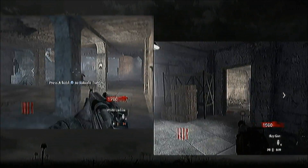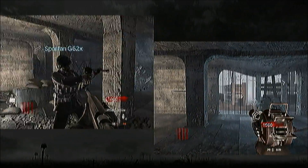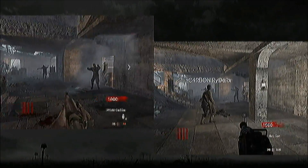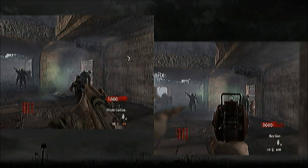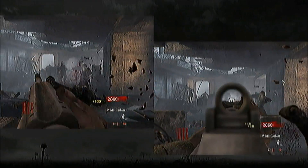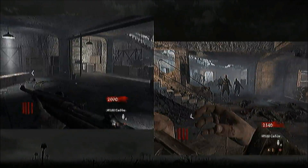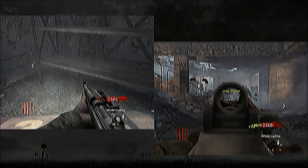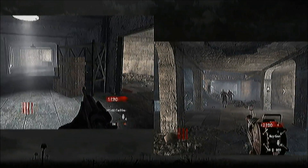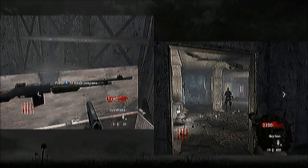Did you get a ray gun? Use this wisely — no, no, no, no. You need this to last. But then again, if we're in danger, use it. If you're low on ammo, the only way you can refill the ray gun is by either getting another ray gun in the random box, or using max ammo — and both of those things are not very common.